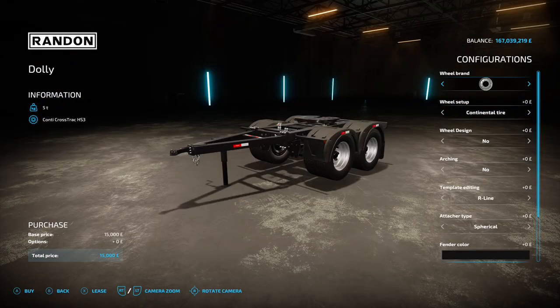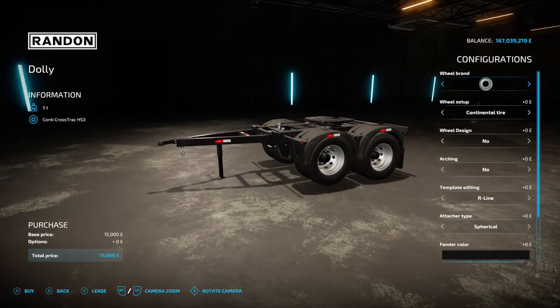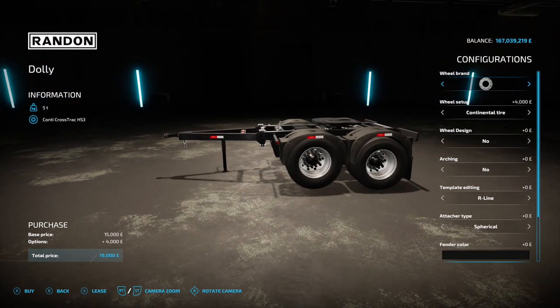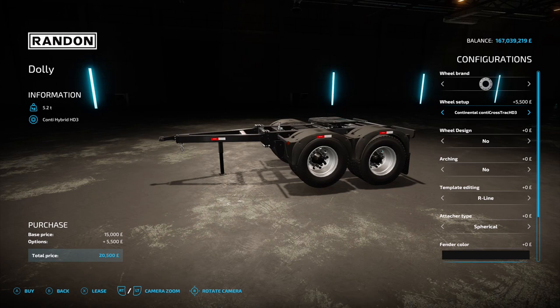Next up is the Random Dolly, by Eric Isaac and Agromods. 9.59 megabyte on the download, found under dollies. It's going to cost you 15 grand to buy. The options include wheel design with several different styles to scroll through, and then wheel setup which is actually the tire - you've got Continental options, a few to choose from.